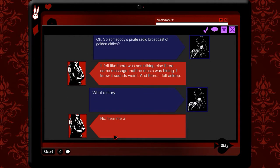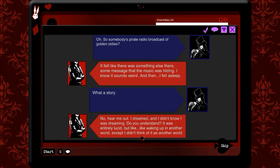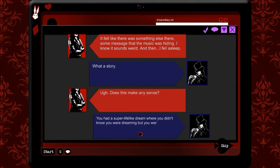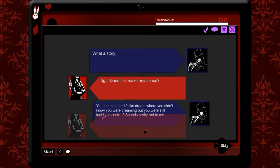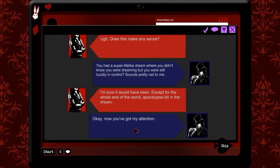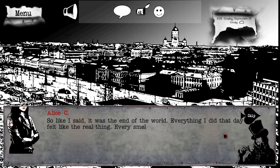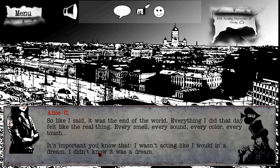What a story. No, hear me out. I dreamed. I didn't know I was dreaming. Understand? It was entirely lucid. But, like, waking up in another world. Except I didn't think of it as another world. Does this make any sense? You had a super lifelike dream where you didn't know what you were doing, but you're still lucidly in control. Oh, lucidly in control - seems pretty rad to me. I'm sure it would have been. Except for the whole end of the world apocalypse bit in the dream. Okay, now you've got my attention.